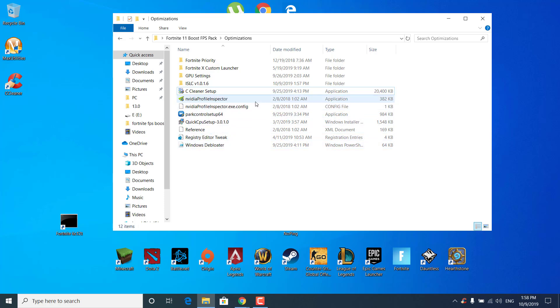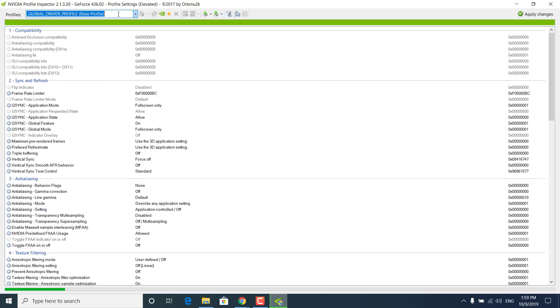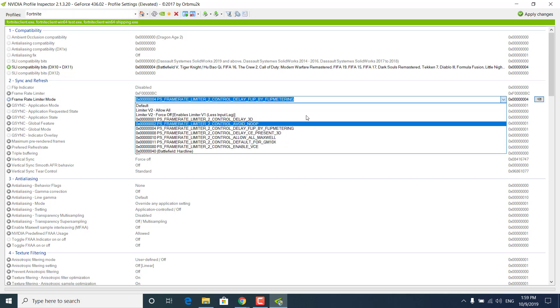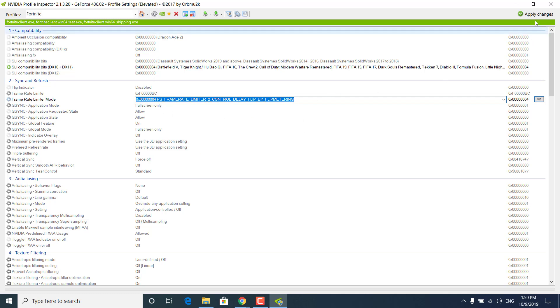The next step is to open the NVIDIA Profile Inspector application. Click on where it says Profiles and type Fortnite. Select it from the list and this should open up. Set the Frame Rate Limiter mode to Frame Rate Limiter Control Delay Flip by Flip Metering — open the list and select it. Once selected, click on Apply Changes. You can then close the NVIDIA Profile Inspector application.